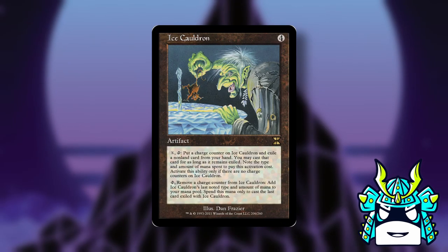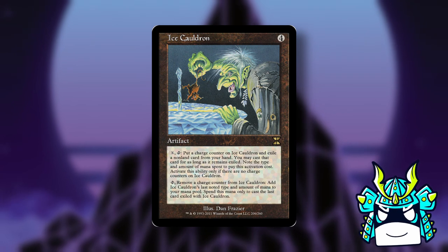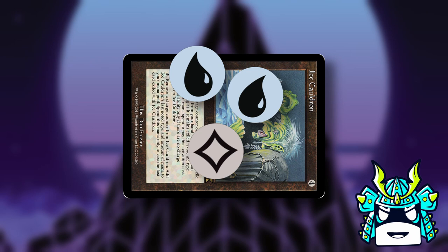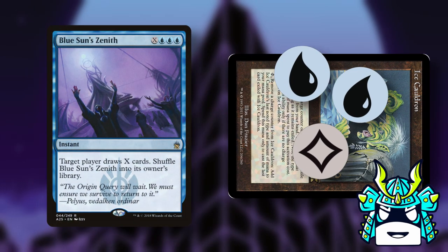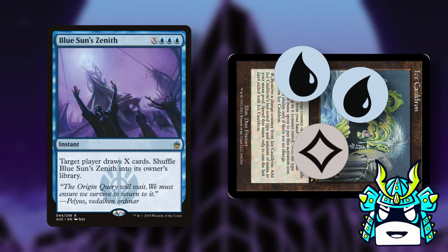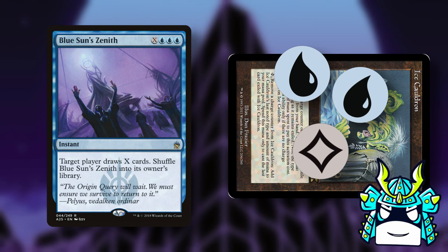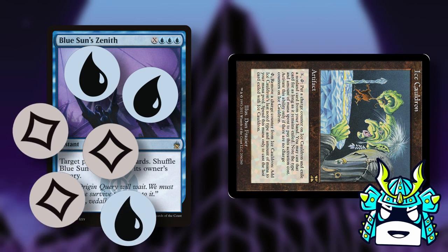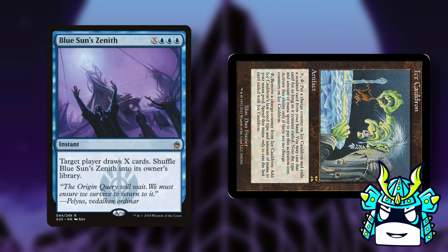This card is very dumb, but basically what you can do is pay mana and tap this card to exile a card and save it for later, and then you can tap this again later to get that mana back and then pay even more mana to pay for a spell at the same time.